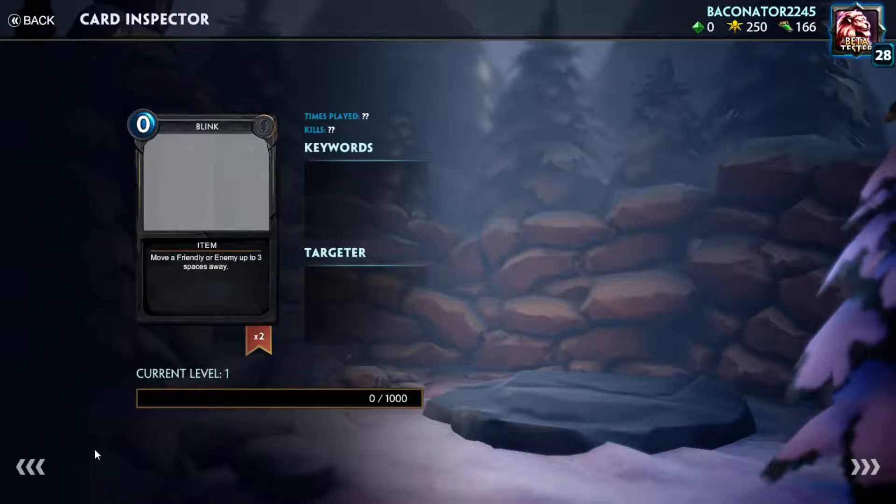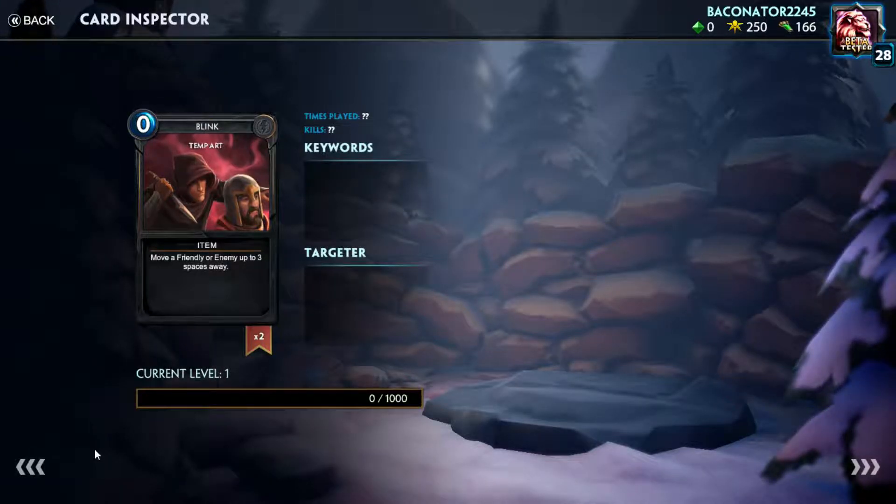First off, there are a lot of neutral spells in the game — a bunch of small spells, nothing too big, but let's see what they are. First one we have is Blink, zero mana, so you can play this for free at any time. It moves a friendly or enemy up to three spaces away.